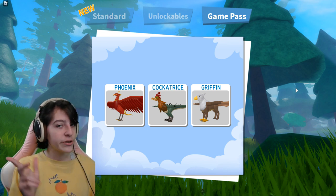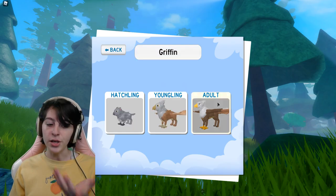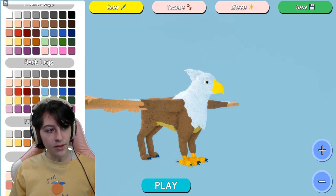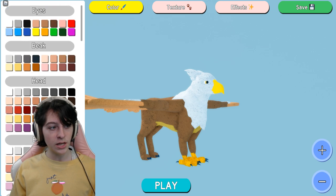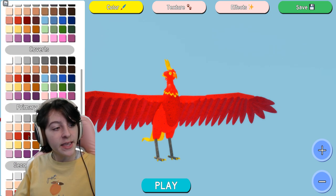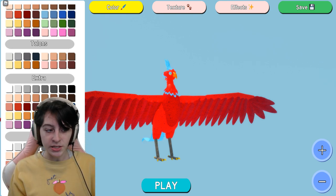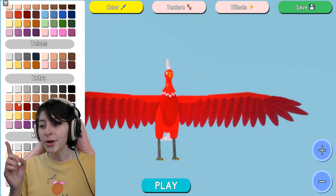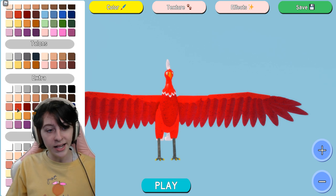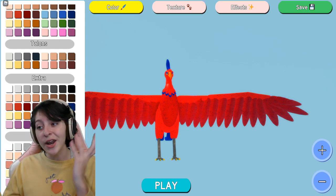It was also said that the griffin and the phoenix can now have their tongues colored if you go to 'extras.' I'm going to go to the griffin so we can see both the tongue and the flight trail. Looking at the griffin though, I don't find an 'extras' area. I switched to the phoenix and found it down near the very bottom where it says 'extras' — this is where you color its tongue as well as other feather parts. For the griffin, the update list said there was an extras area for tongue coloring, but I did not find one, so I'm not entirely sure what happened there.